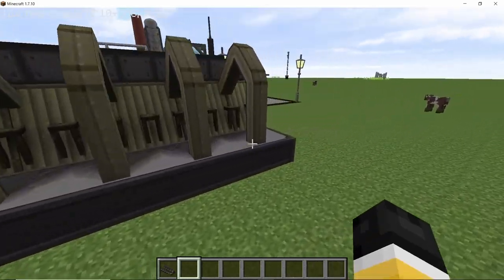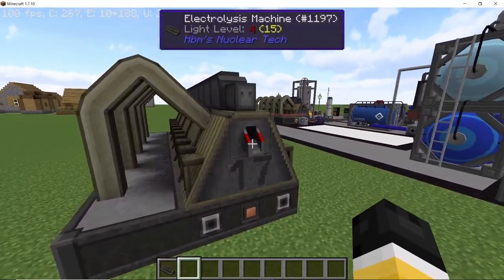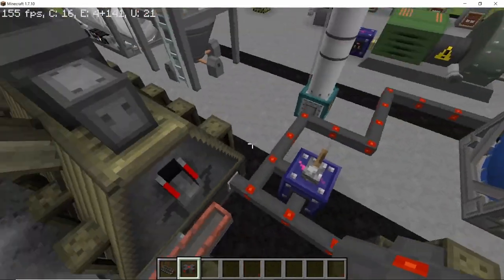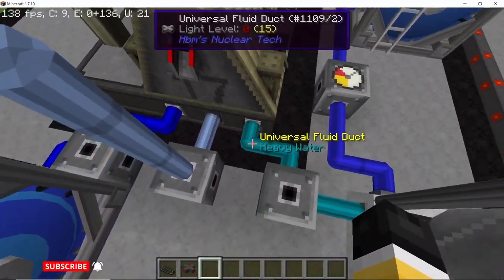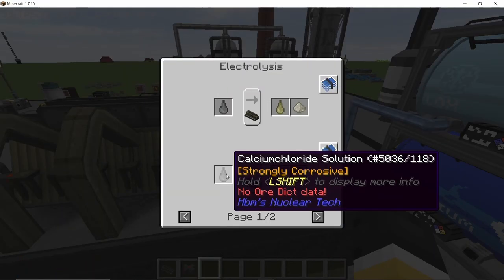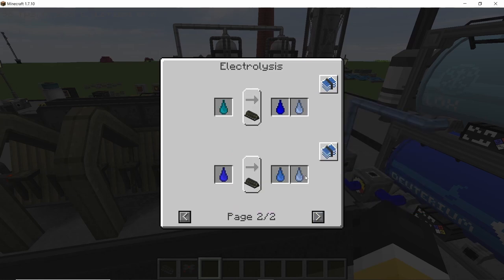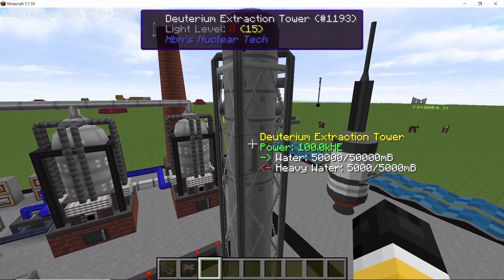It has three access ports on both sides, so a total of six ports, along with crucible ports for getting out molten metal. It can process the normal electrolysis recipe of heavy water and normal water. I'm going to showcase the heavy water recipe, but it can also process the recipe for potassium chloride and calcium chloride, and this is the only machine which can process those.